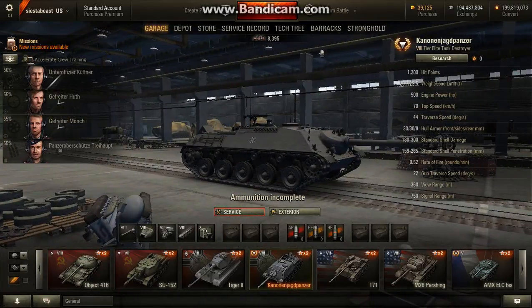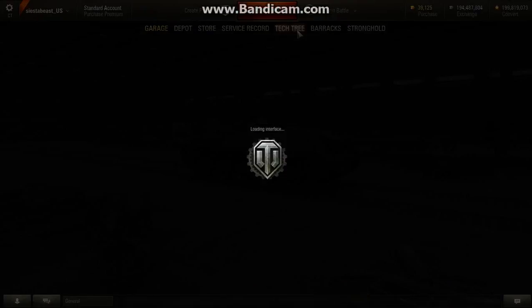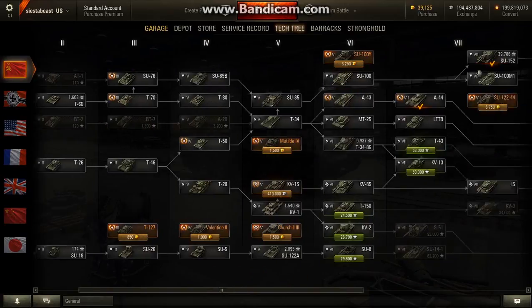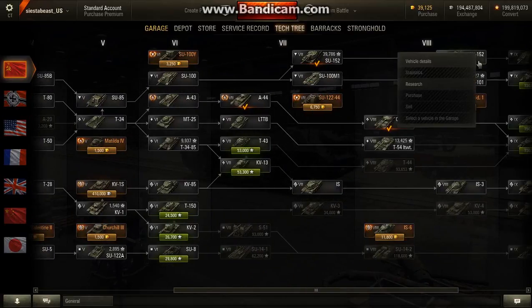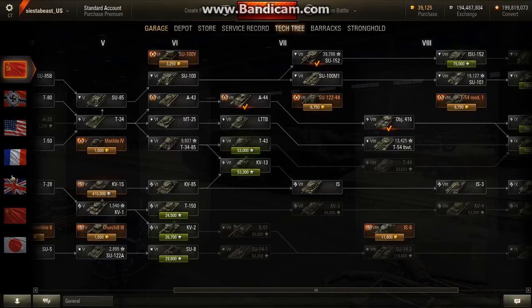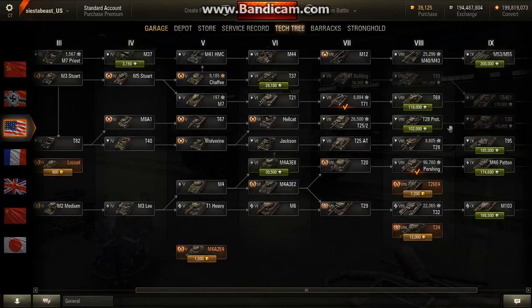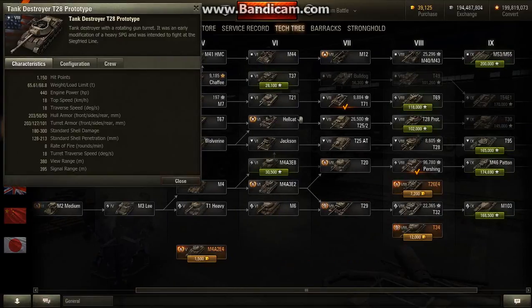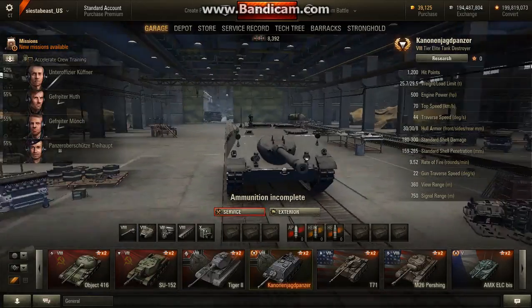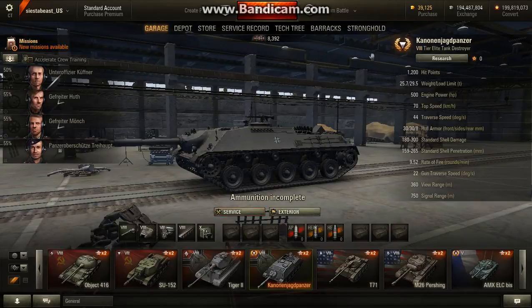It's got 1,200 hit points. Let's get an ISU and see how much hit points that tank has - 1,010. And the T20 prot, let's see how much this thing has - 1,150. So it has a substantial amount of hit points for its tier 8.